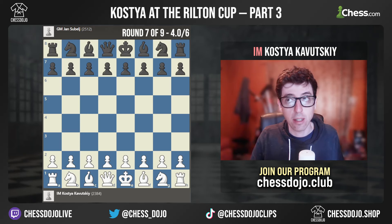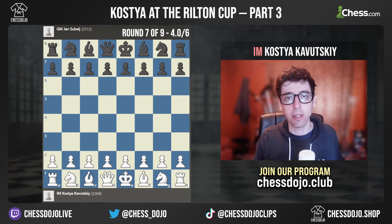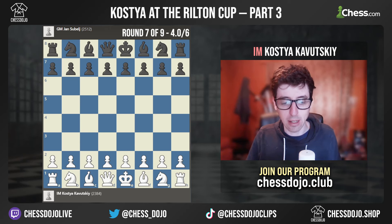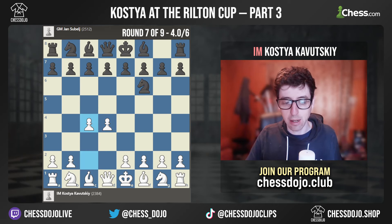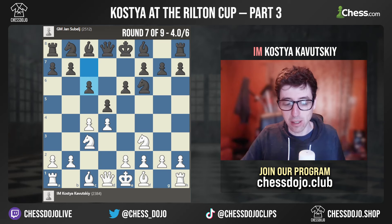Going into round 7, I was on 4 out of 6, and I'd just been getting into the tournament — I had three straight wins, feeling pretty good. I finally was paired up in a game. I was playing against Grandmaster Jan Subelj from Slovenia. I prepared a pretty sharp line for this game with white that ended up happening over the board, but that wasn't necessarily great for me because it ended up being a position I wasn't totally super familiar with.